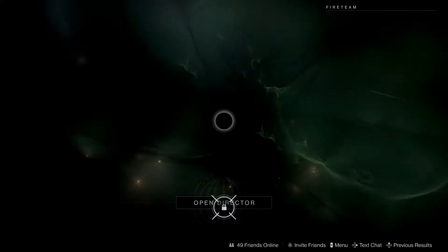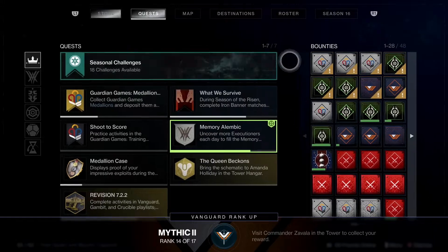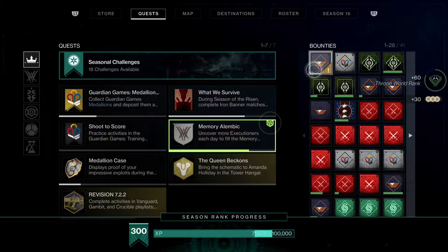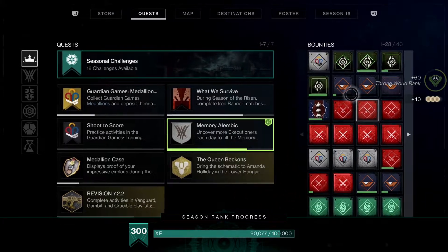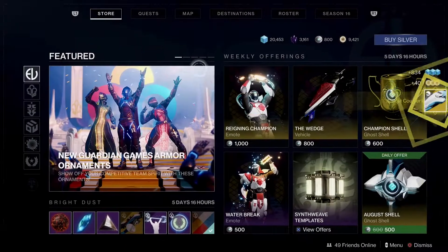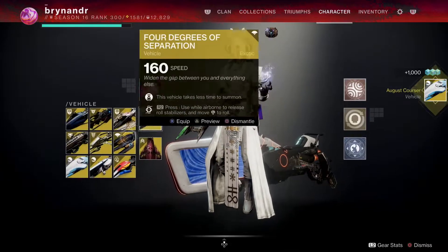That was Master Nightfall — that was wicked! I'd love to do some Grandmaster next. We are a good team, I trust them. Oh, what have we got here for rewards? We got some loot — it's not bad.